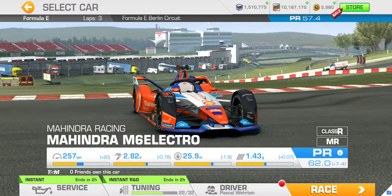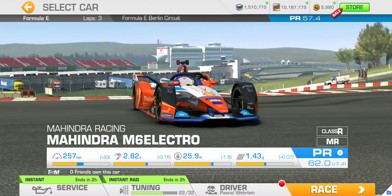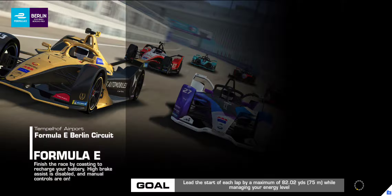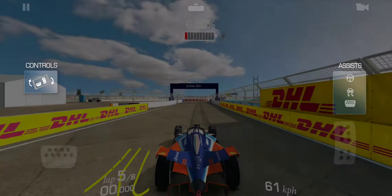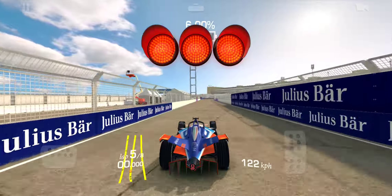Right, stay in the closer pack. Once again, PR requirement is 57.4, three lapper. We should be able to do this without too much trouble. All right, here we go.